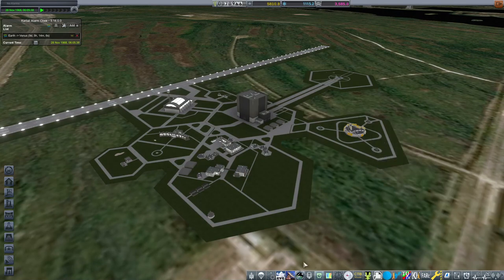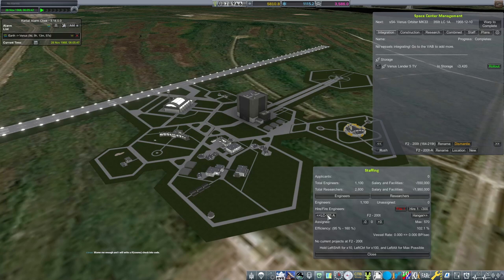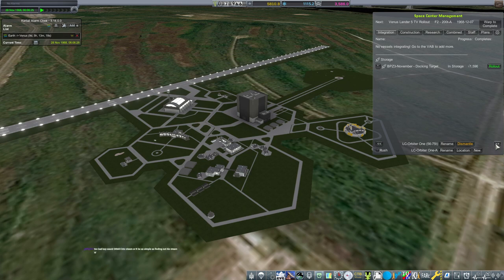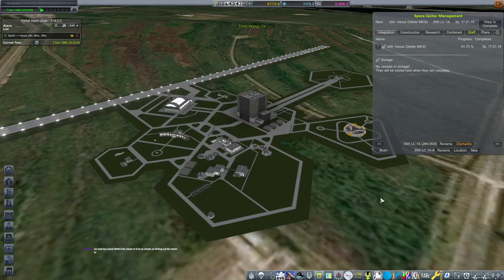We've got a lot of time warping to stare at. Nine days out — that's a good place to be. Let's get staff onto the F2 pad, we can just pull them from 101A. What does that make our rollout time? Eight days — perfect. Get to work, fellas. Venus Orbiter Mark III will be done December 10, and yeah, we can't make that go any faster. So here we are — warped to complete. We are eight hours from window. Let's go ahead and get this thing off the ground. Launch.